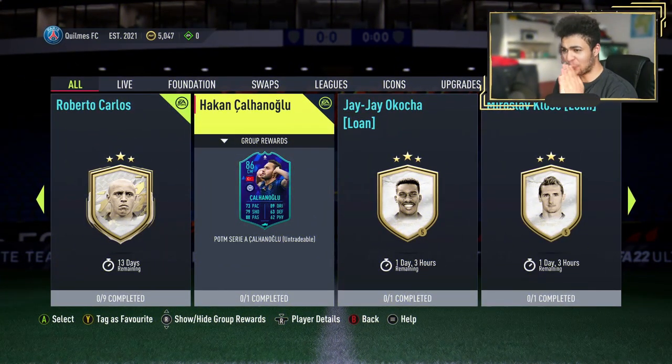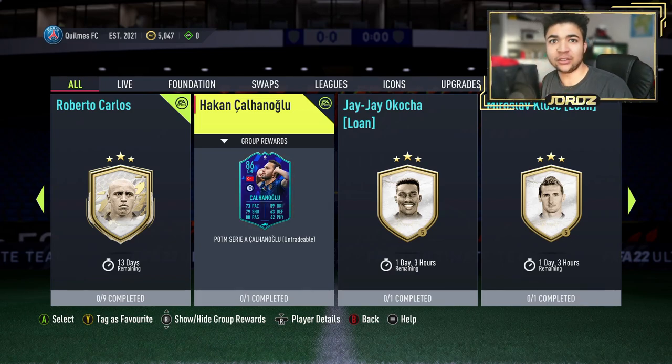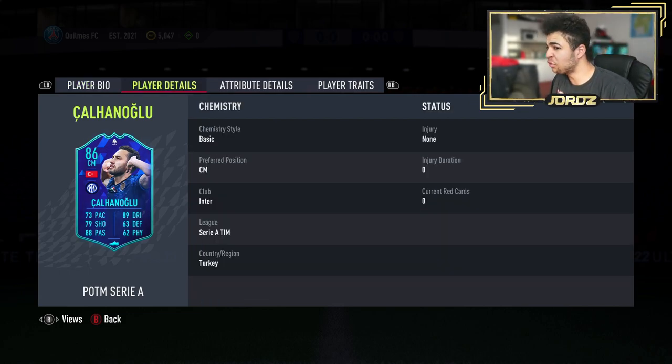Right then guys, welcome back to the video. Let's have a quick look at what you guys need to do for the SBC, as it only requires one segment, and have a quick look at the actual card itself before we get into the SBC. So the card is 4 star, 4 star, medium, medium work rates, right footed. The 4 star, 4 star actually looking decent, but the actual face stats of the card don't look great overall, so we'll see.